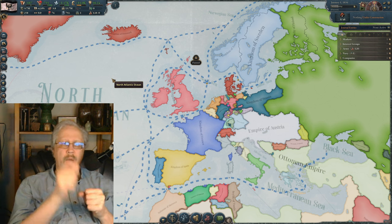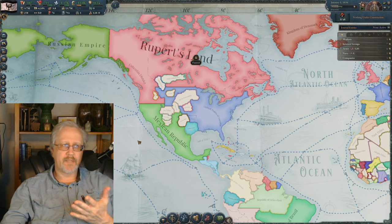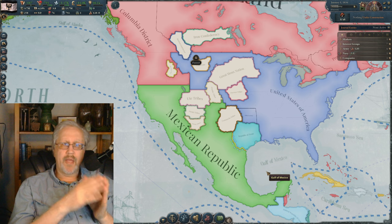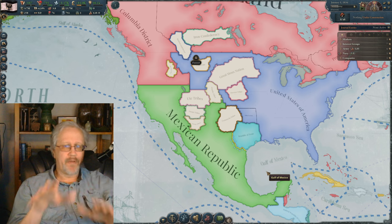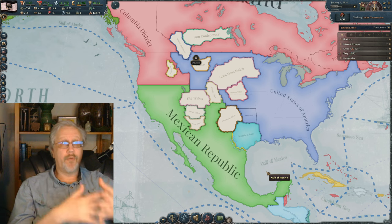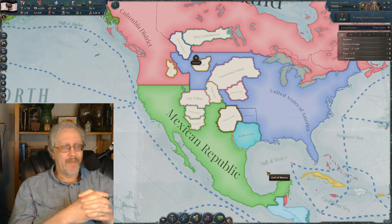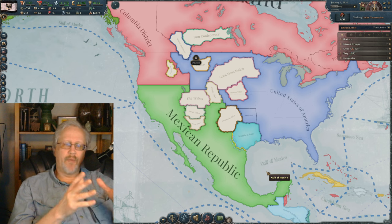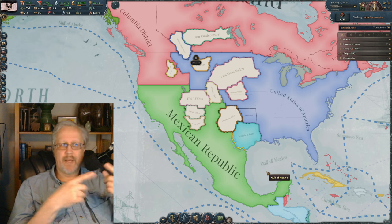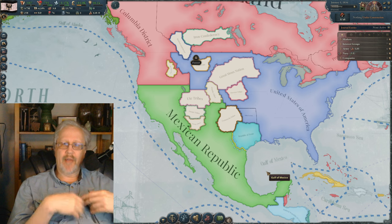You get the same benefits by going with a slightly larger small nation, and you don't have to be as beholden to a great power. For example, Mexico. When I played as Mexico, I made an alliance with England, but I didn't have to be part of their market. The Mexican market stayed independent. And after a huge war with the USA, we were able to keep all of our northern territory — thank you, Britain — and continue industrializing. Because I kept the northern territories, I was able to enjoy the gold mines in California, Nevada, and Arizona and have that boost the economy.